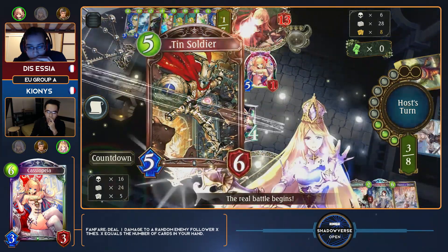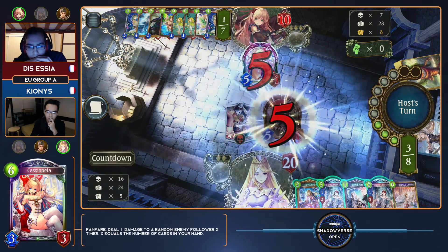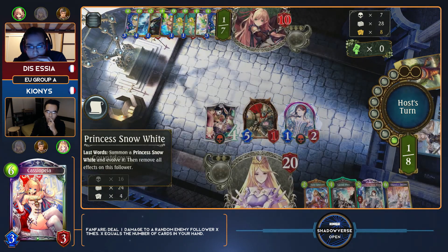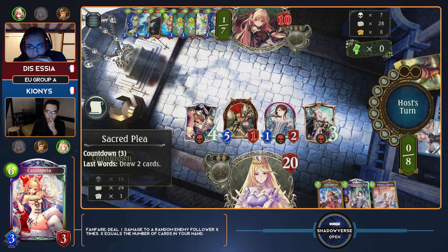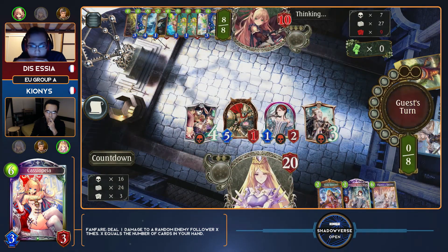As was said before the game even started, without any wards in hand, Kionis is just praying every single turn that lethal just doesn't happen. He doesn't really have a defense against it, so he's just at 20 — that's the best thing he can do, just keep himself at full health to try to stall the combo for as long as possible. He's got the time, which is good, because Essia doesn't have the full combo in hand yet.